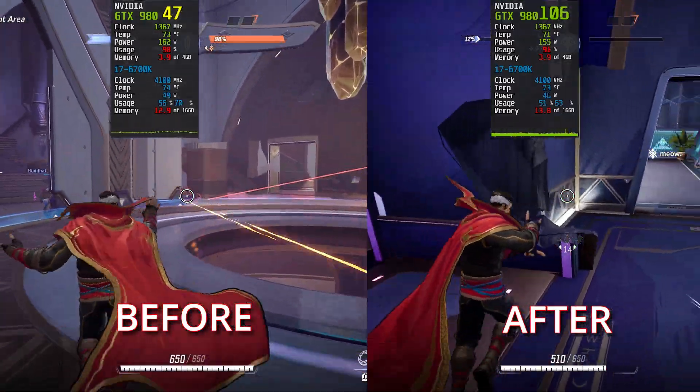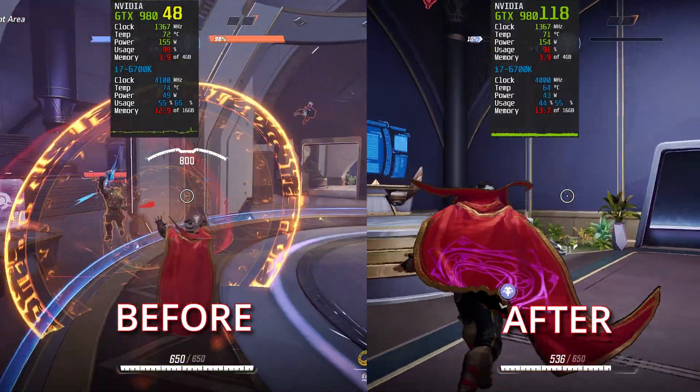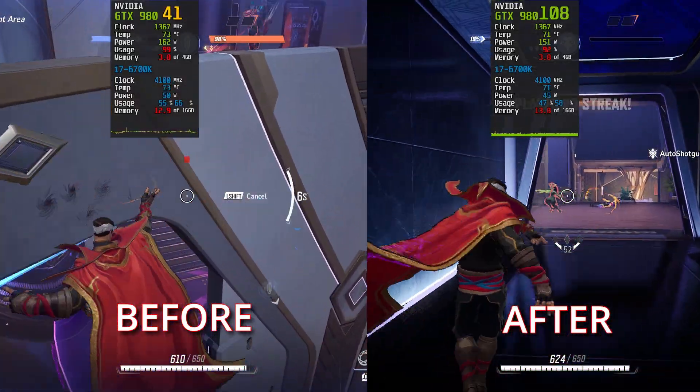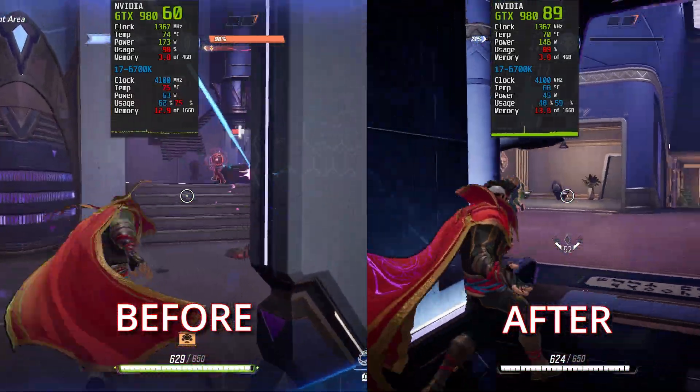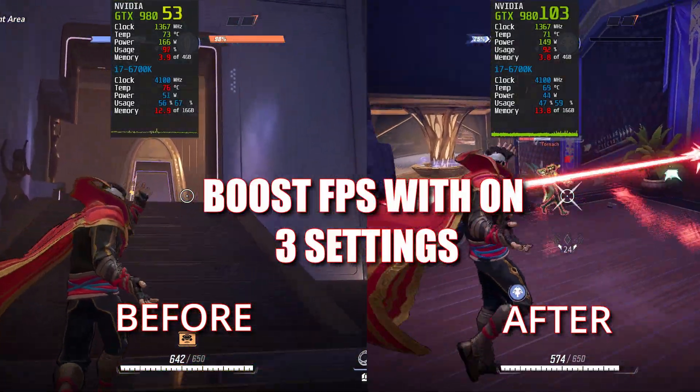On the left is Marvel Rivals running without the FPS boost settings and on the right is the FPS boost applied. As you can see, we get about 50-60 FPS boost, going from a low 40-60 FPS to around 100 FPS, and all you have to do is change about 3 settings to get this level of performance.